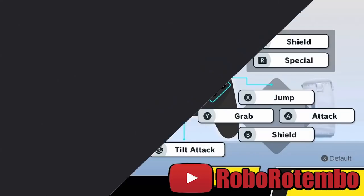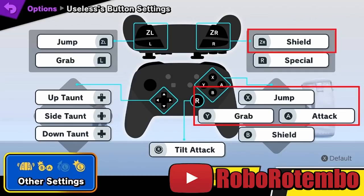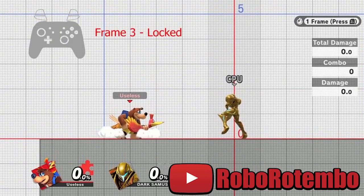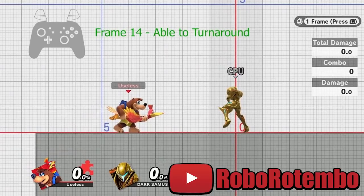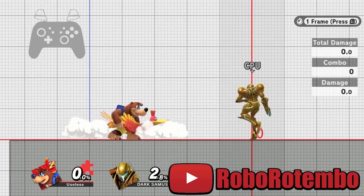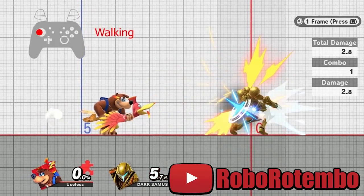This is a tutorial on how to perform landing turnaround cancels with the Briegel Blaster. There are a lot of intricacies to the inputs and a lot of ways it can go wrong. The recommended control settings are attack, jump, and grab on face buttons, with shield on a trigger. The attack-special smash macro is also useful. The turnaround is the most difficult part — it can be input on frames 5 through 16 of the landing animation, but the stick cannot enter the walk zone at all, or you'll begin walking. Even if you perform the 1/60th of a second smash input required, the game can read a frame during the motion and still fail it.